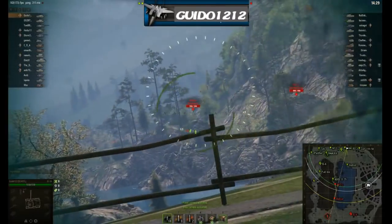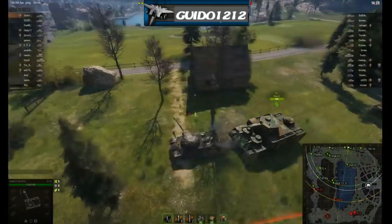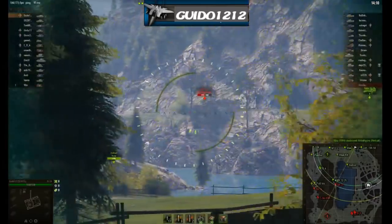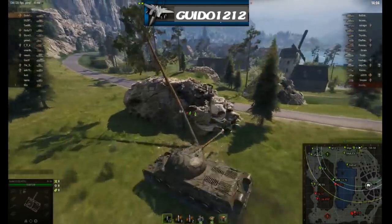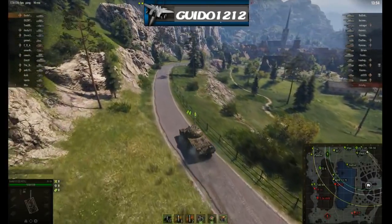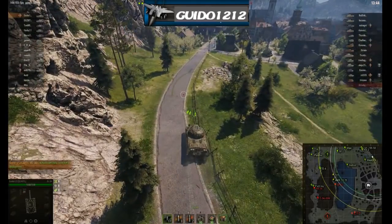Let's start with a top-tier battle on Lakeville. One interesting thing about this autoloader: you don't really mind taking shots at scouts racing around because you just have another shot to take right away. Note that it doesn't carry much ammunition — only about 25-28 shells total — so if you spend a lot of time taking snapshots at light tanks, you could run out. Pretty quickly I've reloaded and we're top tier.